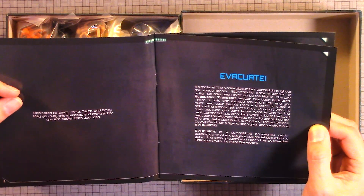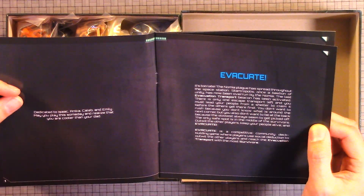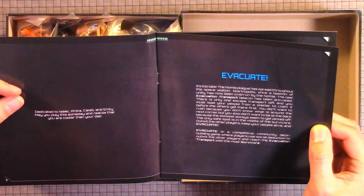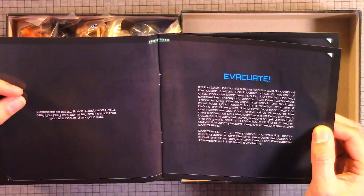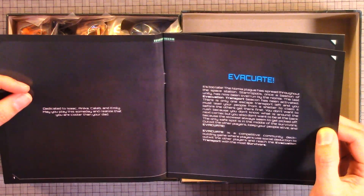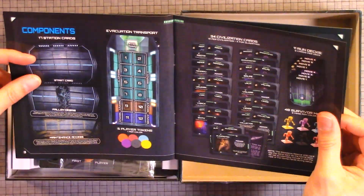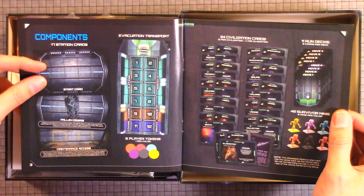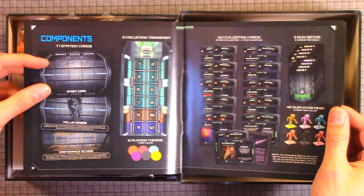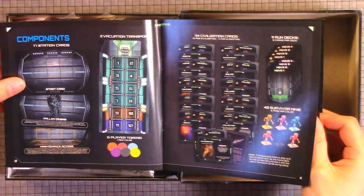The only safe spot is in the middle of the survivors — so you need to be in the middle to win. Evacuate is a competitive community deck building game where players use social deduction to outwit the other players and reach the evacuation transport with the most survivors. Seems like our type of game. You probably have to keep in the center so you're not the first or the last to get picked off.